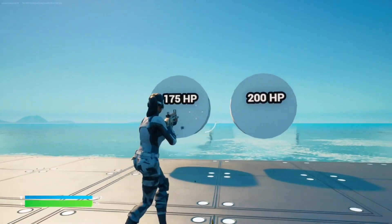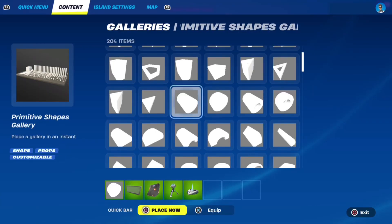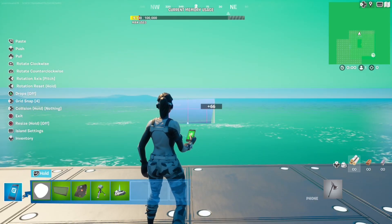How to make a shootable HP button for your 1v1 map in Fortnite Creative. First, grab this circle from the Primitive Shapes Gallery as well as a billboard device.